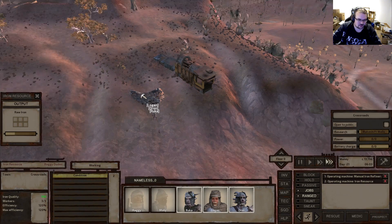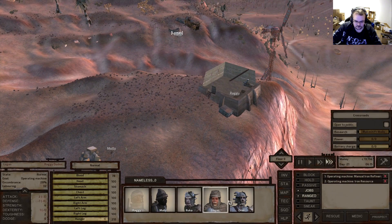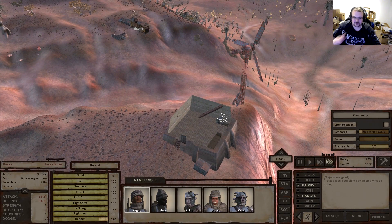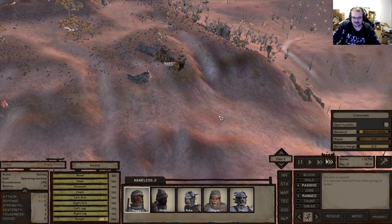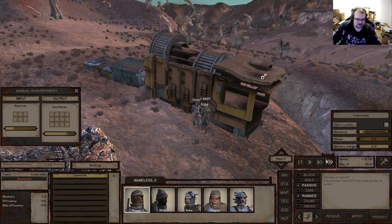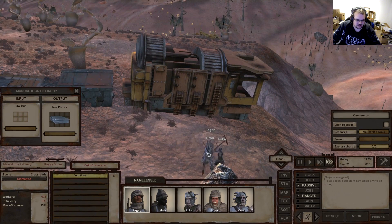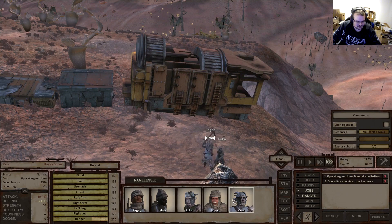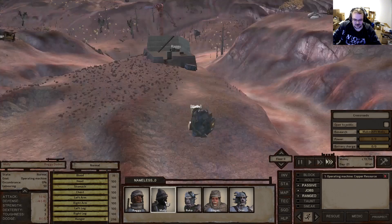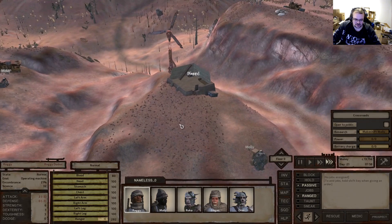Let's work the iron - it's so nice that we have three people who can work it at the same time. Molly, you have a job to do as well, and Raggy off to research land. There we go - creating our first self-produced iron plates! This will go faster and faster the better they get at laboring - these three aren't quite at Molly and Raggy's level yet, but they'll get there.